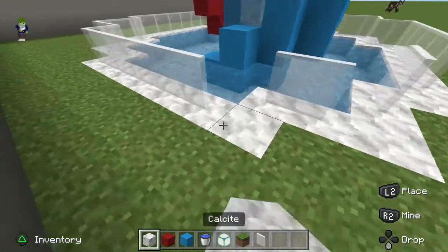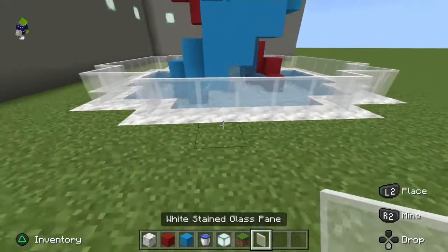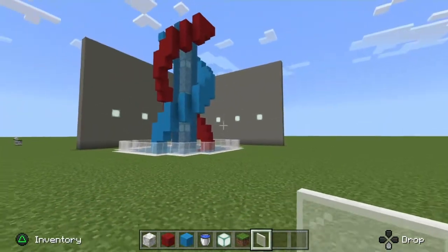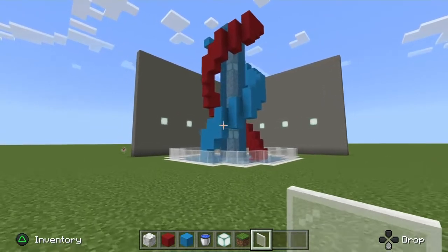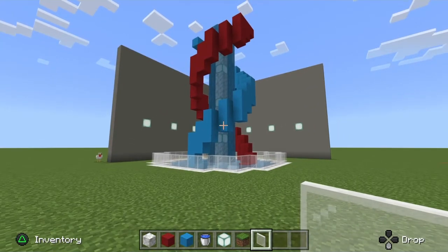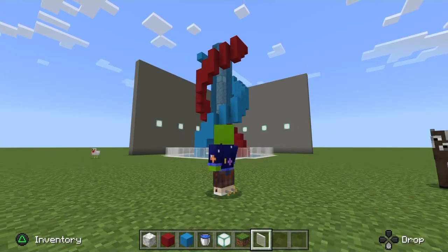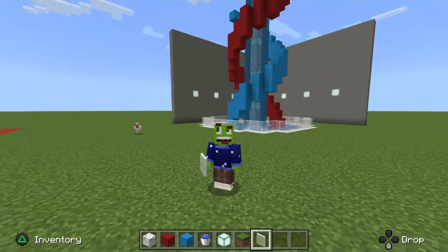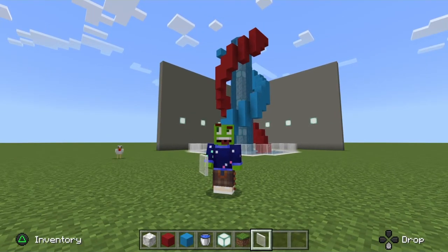There we have it — one nice looking scientific and modern water fountain. Get it into your build — this could be a great centerpiece for a roundabout or a little town you're making. Thank you for joining another tutorial with me, GreatlyGummy, and I'll see you all in the next one — stay gummy, bye!